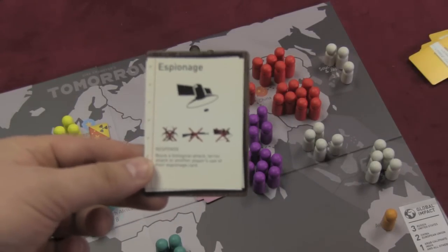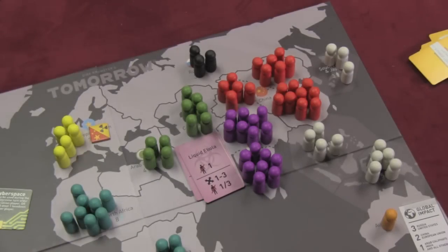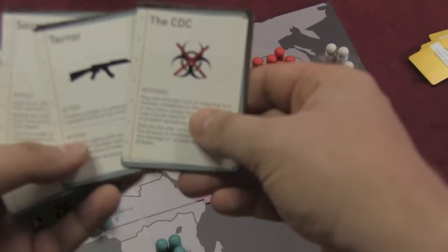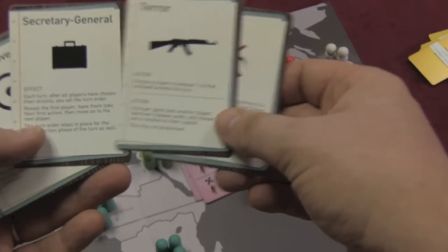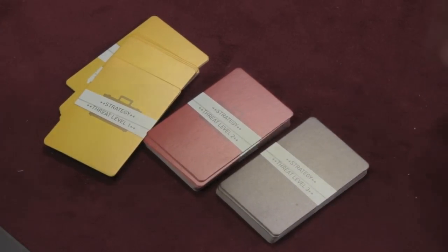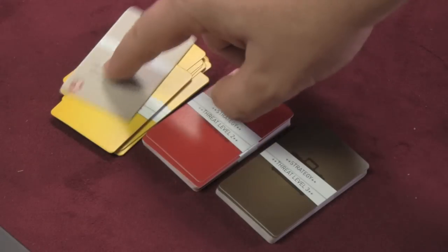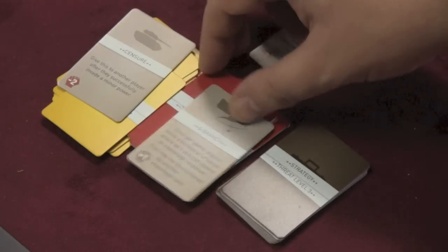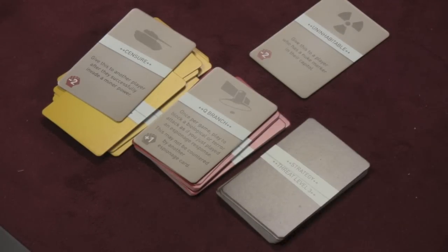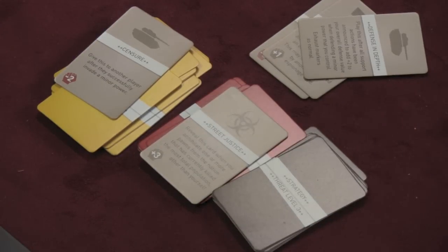Players have an espionage card, and if you pick it as one of your two cards, you can cancel a biological attack, terror attack, or someone else's espionage card — so these are good for blocking. The Americans have the CDC card to stop biological attacks. Terror lets you mess with someone else's cards. There are three decks of strategy cards depending on the threat level, drawn by controlling cyberspace or minor countries. Some give extra points, some give special abilities, some block attacks and cannot be countered. The cyberspace card lets people steal strategy cards from others, so getting these cards is no small matter.